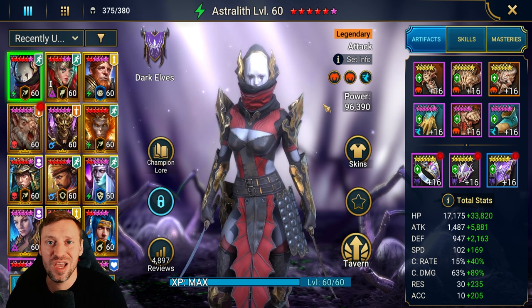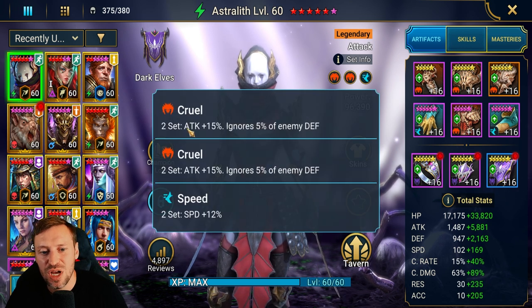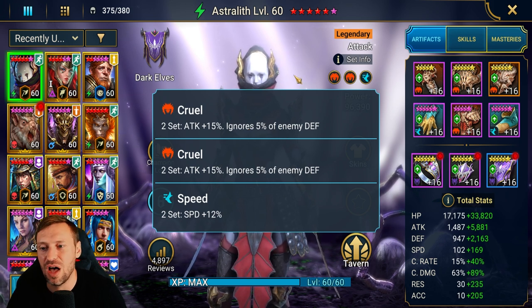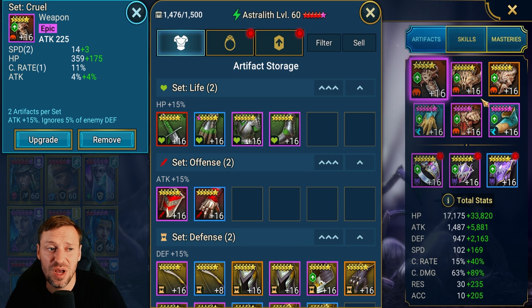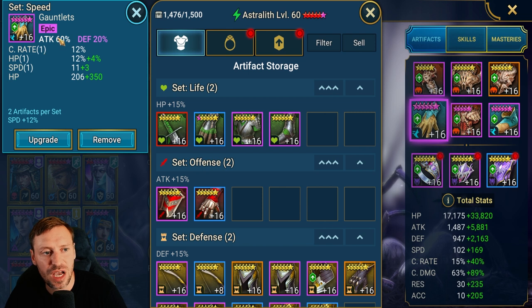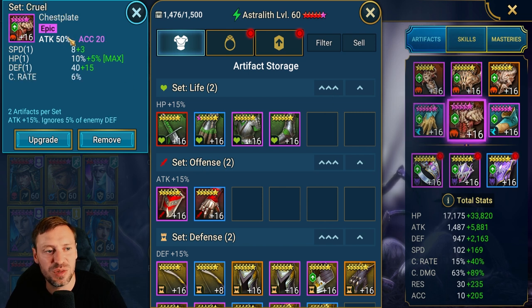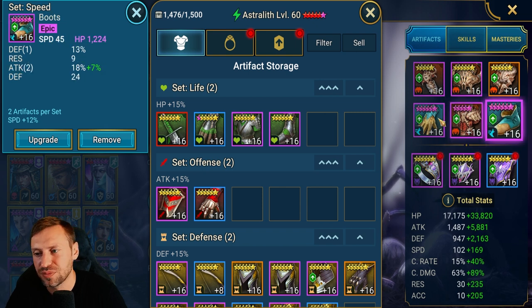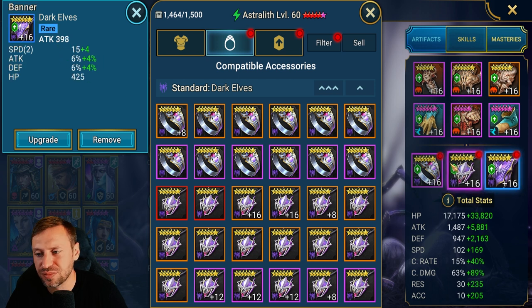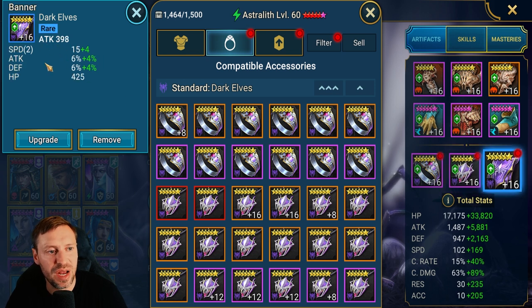Let's check out the builds and masteries. Astrolith is in a pretty sick build — she's in Cruel set, just to get that extra attack. The ignore defense doesn't really help with her bombs but does help with her other abilities. We're looking for speed, a little bit of crit rate, and mainly accuracy and attack percentage. Attack percentage on the gloves, attack percentage on the chest piece — this is a very old build, definitely should replace that now. Speed on the boots, attack on the ring, attack on the amulet.